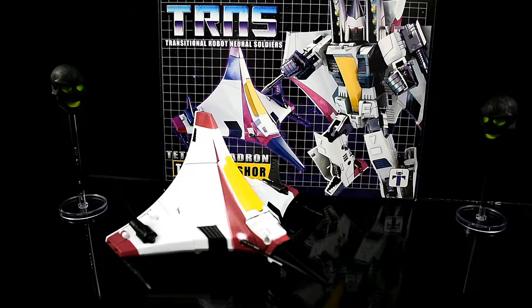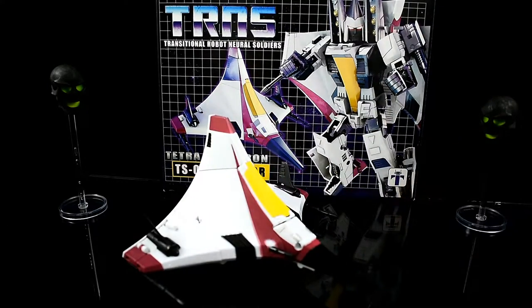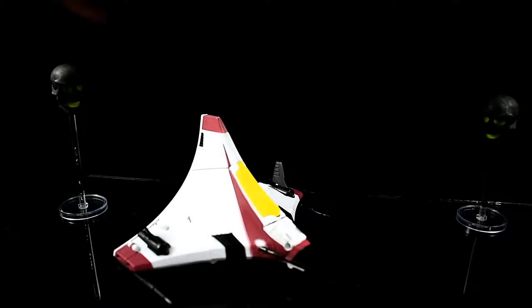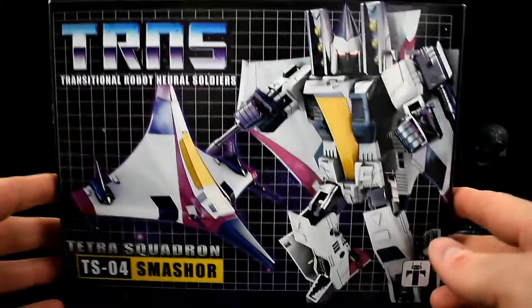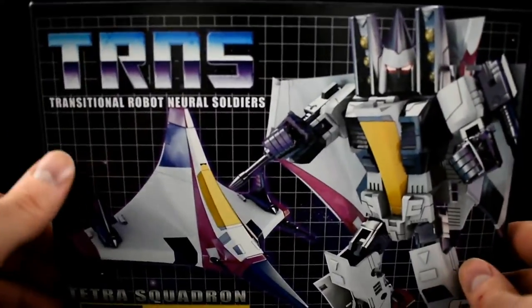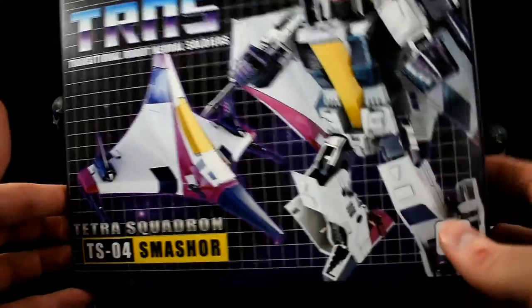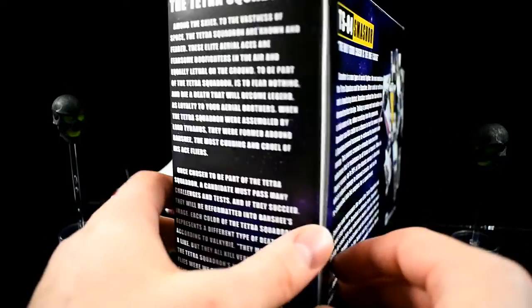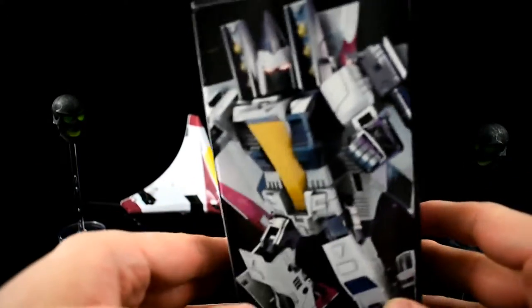On today's installment of Ramjet Week we have Impossible Toys Smasher, where Smasher is one of the Tetra Squadron. Here's the box - I don't usually review packaging but since I tend to keep most third-party boxes in case I decide to sell them, take a quick look. It's kind of vaguely G1-esque. 'Transitional Robot Neural Soldiers' - should they have just stopped at 'Transitional Robot'? It's got a fun little bio about how Smasher likes to break things and the Tetrajets are scary, and 'the only good crash is the one I cause.' Okay, enough of that.